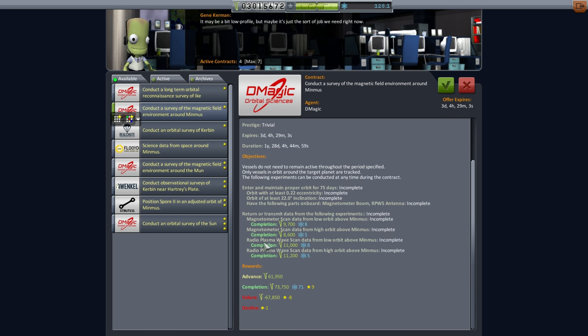Low orbit, high orbit, radioplasma wave scan, low orbit, high orbit. I think we can do those. It has specific requirements: enter and maintain proper orbit for 75 days, so it's sort of a long-term thing. Orbit with at least 0.22 eccentricity, so somewhat eccentric orbit and at least 22 degree inclination. There shouldn't be a problem around Minmus, so we can do that as well.